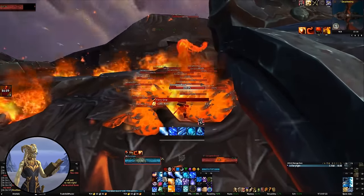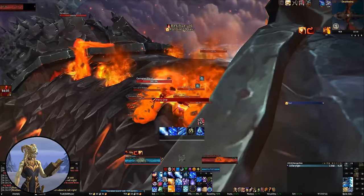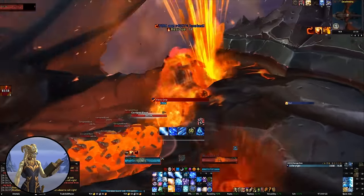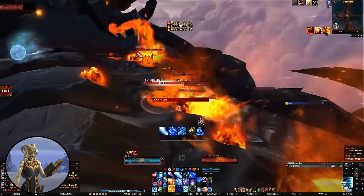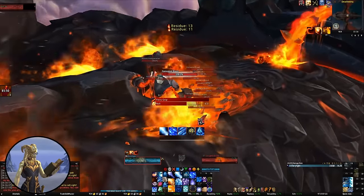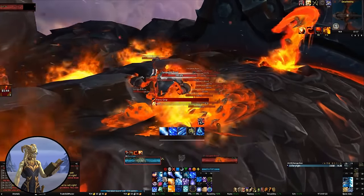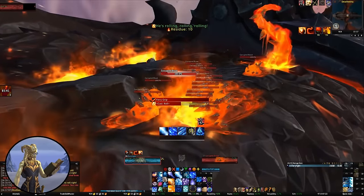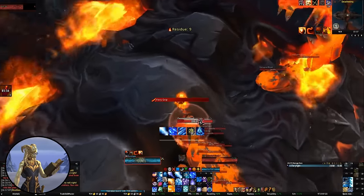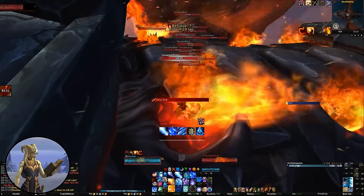I did a quick AOE and destroyed the tendril by accident — oops. So what I now do is just kill other tendrils. Every time you kill a tendril, a new one appears. One appeared at the front on the opposite side, but it really doesn't matter what side you actually do it on. I'm just waiting because I know he's about to roll. As soon as it's safe, I'm going to move back into position at the opposite side on the front.